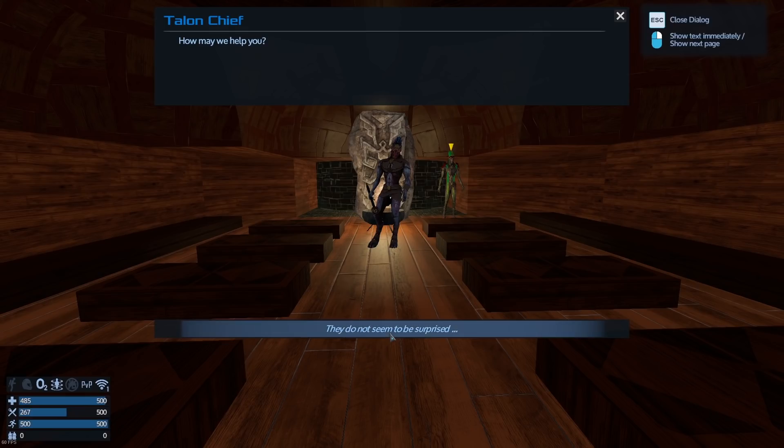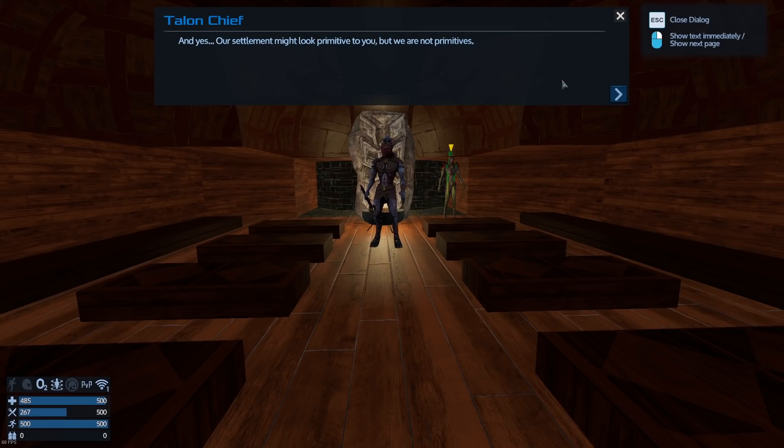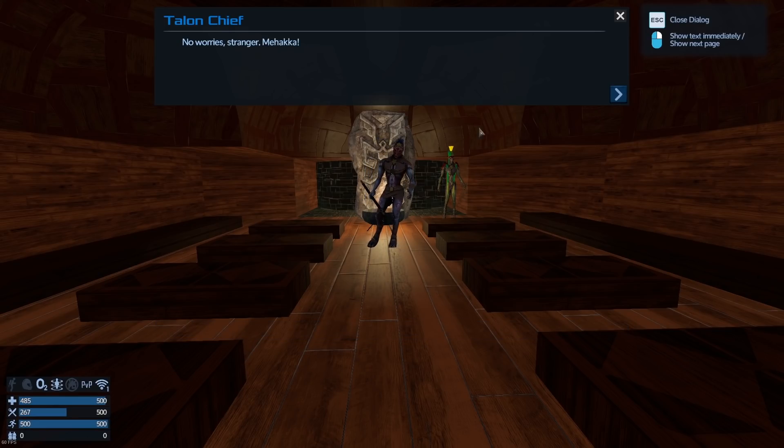The Talon chief says: 'May the voices of past lead you to wisdom. How may I help you?' He's not surprised to see us — they've met other Terrans before. Their settlement may look primitive but they are not primitives; they've intentionally chosen this life. They've cultivated the appearance of being a primitive tribe to hide their knowledge and talents from others.